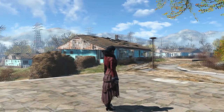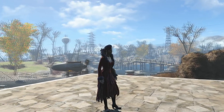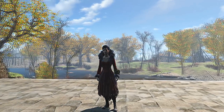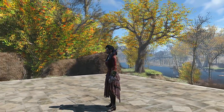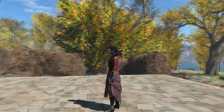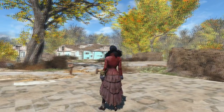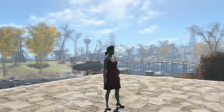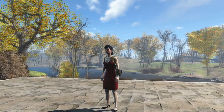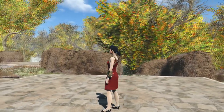You can also get the feathered dress, also known as Irma's dress. In the base game the only way to obtain this dress was by killing or pickpocketing Irma from the memory den. This allows you to get the dress without stealing from or brutally murdering an innocent woman. You can also add damage resistance at the workbench. Next up is the slinky dress, which is pretty much just the red dress from the base game, however with this mod you can change the colour of the dress from red to blue at the armour workbench, as well as adding one of the 3 levels of damage resistance.